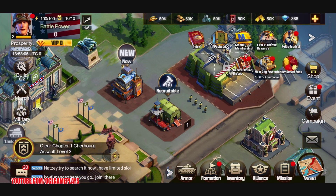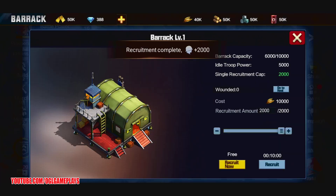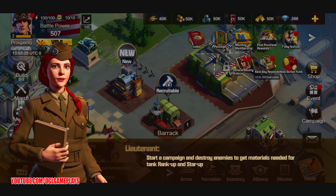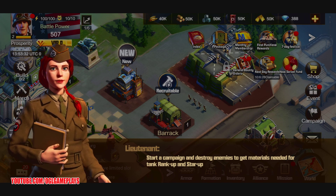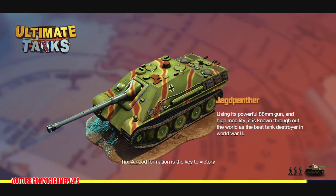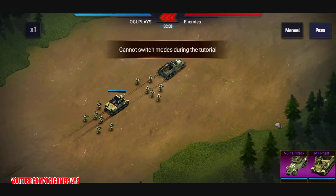We have the barracks units here. You can accelerate for them. You can choose the new tank we just got. Start a campaign and destroy enemies to get materials needed for tank rank-up and star-up. So this is another strategy auto-battle skill-selection game with hero collection and gacha mechanics.